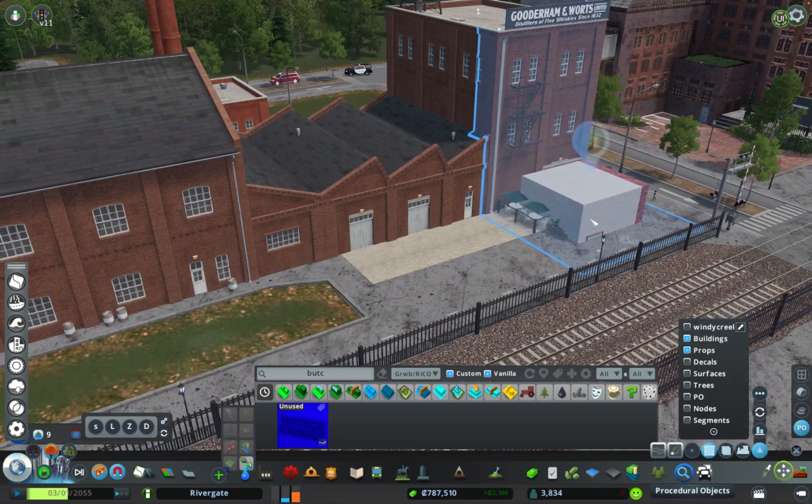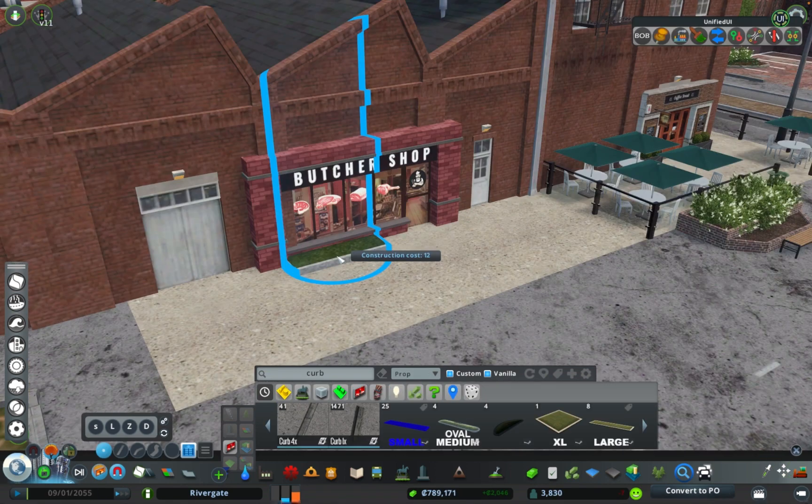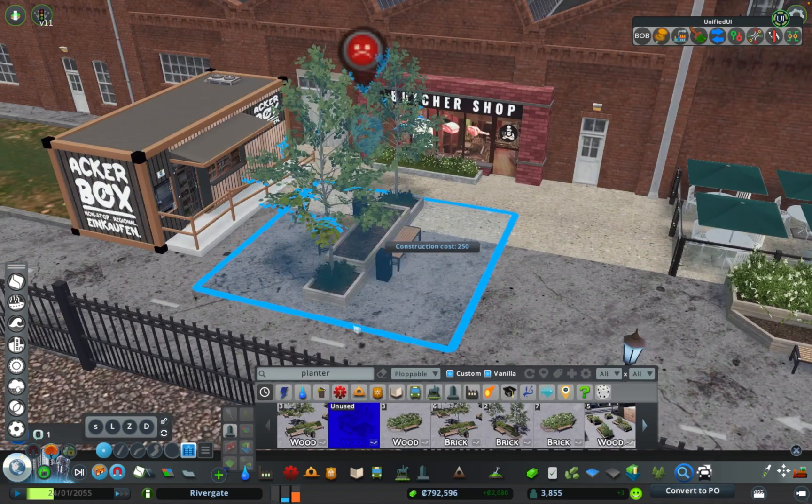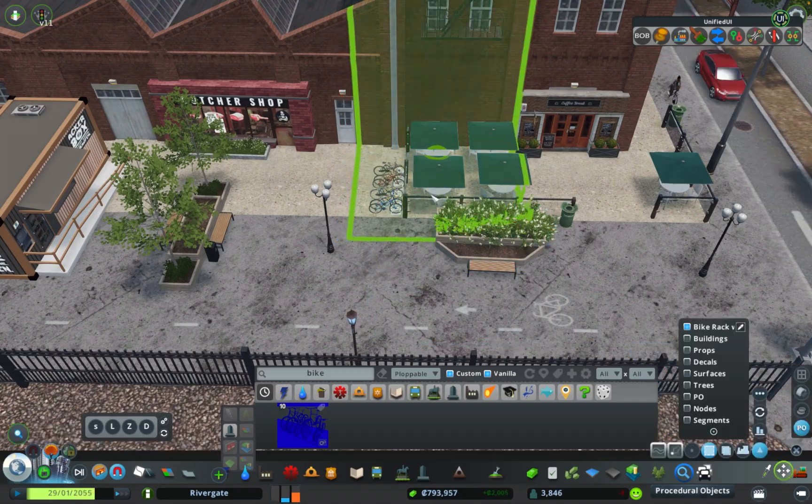I'm also gonna put some of these signs I got off the workshop — they're like distillery signs, you know, showing who used to own it. The last thing I'm gonna do is lay out this butcher shop, because I definitely feel like these people would be eating that free-range, farm-to-table activity. So that's what we're doing.